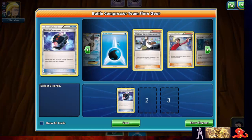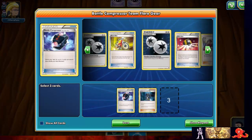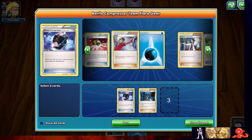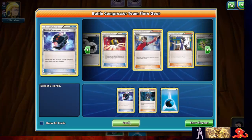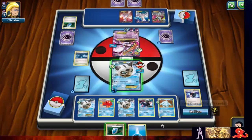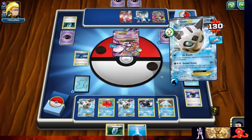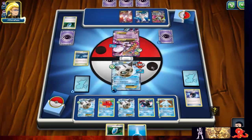Let's get that battle compressor out of there, along with that Archie's, and just a water energy — slim the deck down a little bit more. I have already healed, so let's go ahead and go for an ice breath. We whiffed the paralysis, so we're gonna proceed to get knocked out.